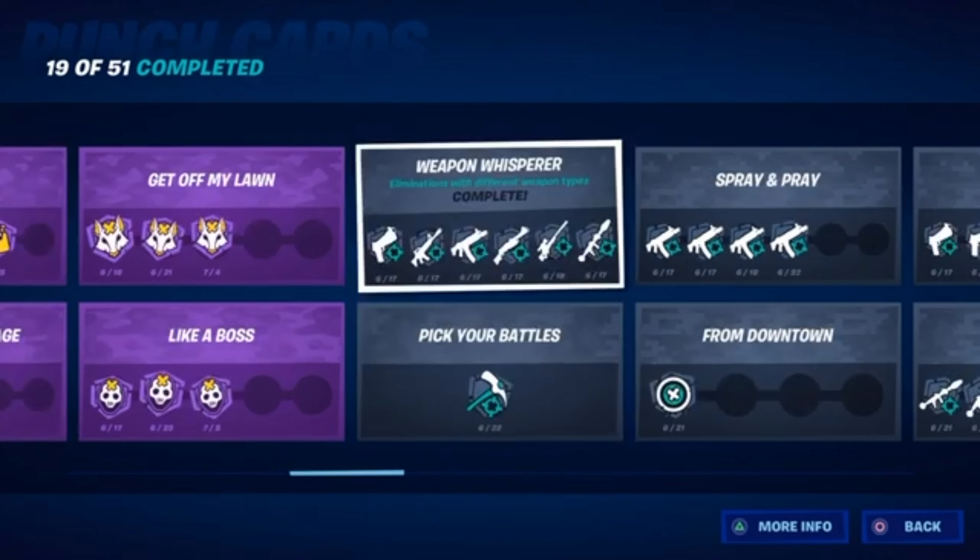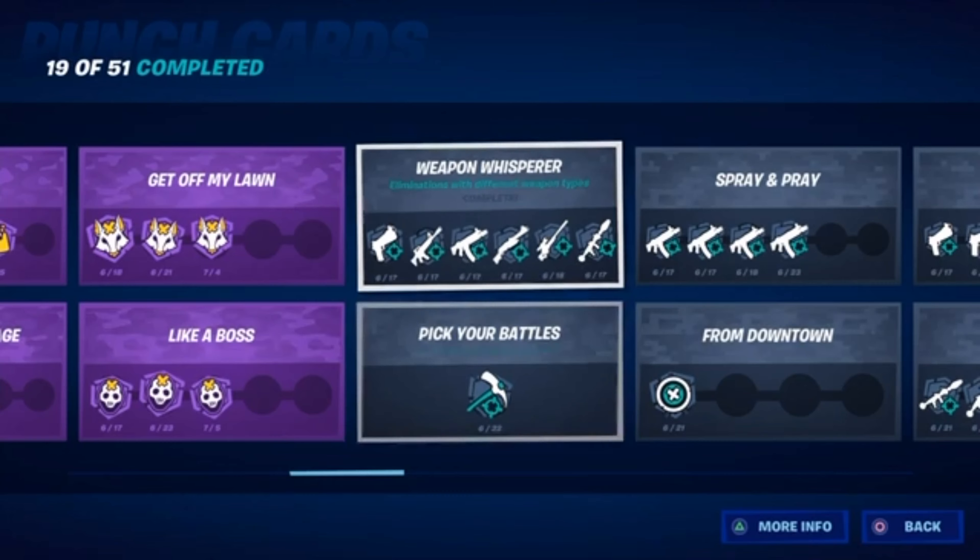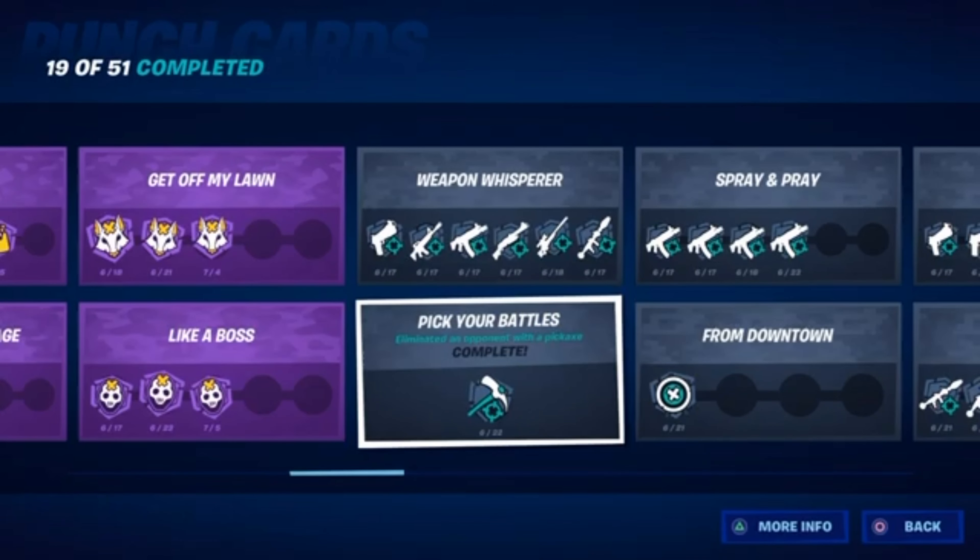This one is really easy — it's just to get a kill with every weapon type. You don't even have to do it properly; you could go in squads, knock someone, and finish them with a certain gun. For the explosive one with the RPG, the best way is to go in squads because you might not always find an RPG — I think the only way to get RPGs right now is from marauders. So just go in squads, find grenades, knock an enemy, and finish them with grenades. For pickaxe elimination, go in squads, knock someone, and finish them with a pickaxe.